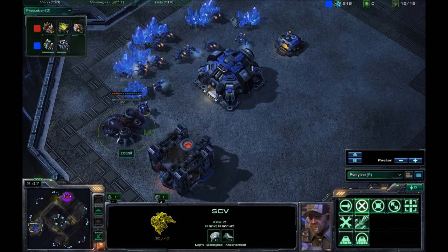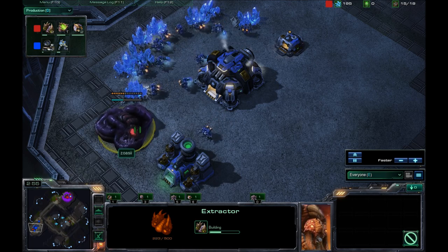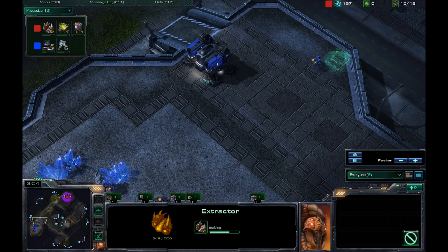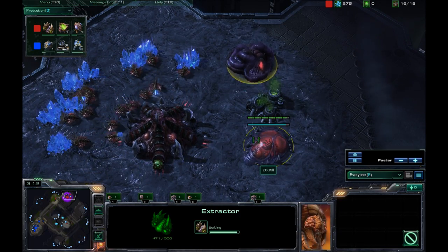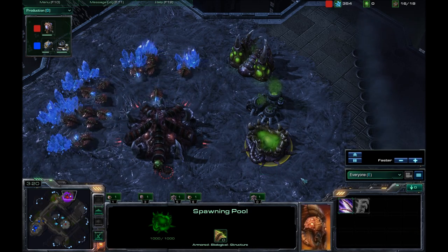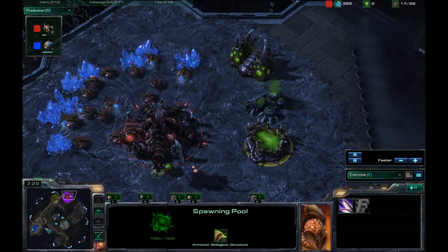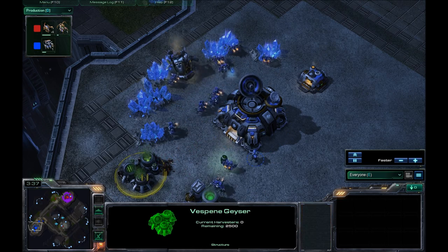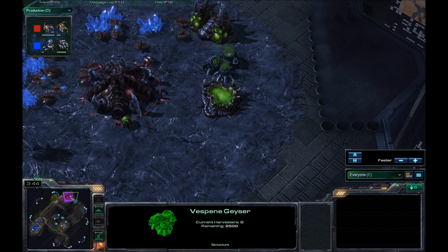That is a lot of money. And he goes for the extractor steal — I hate when players do that. Of course, that's because I can't do it as a Terran player. My SCV will stay outside and you can still kill him, so that defeats the whole purpose. He is going for an extractor in his base. The spawning pool is just now finished. He's not going to have enough for metabolic boost yet because he does not have anybody at the gas yet. I'm going inside his base — he did cancel that extractor.